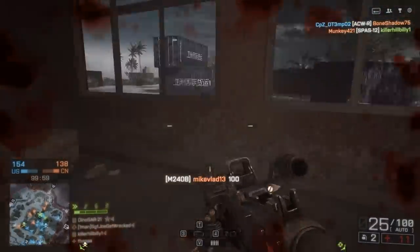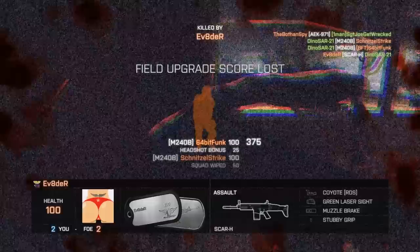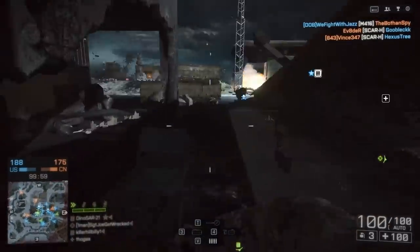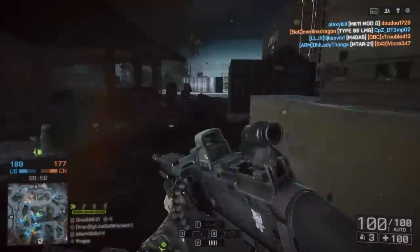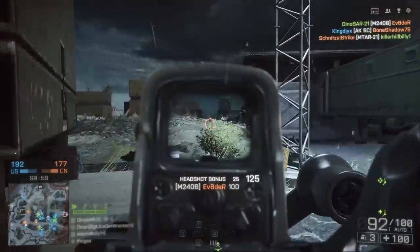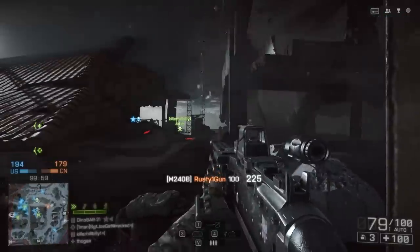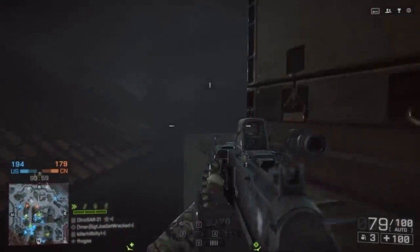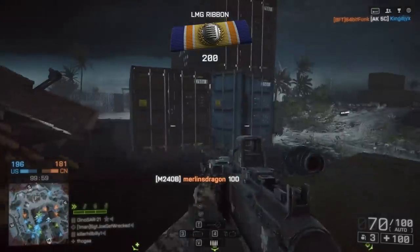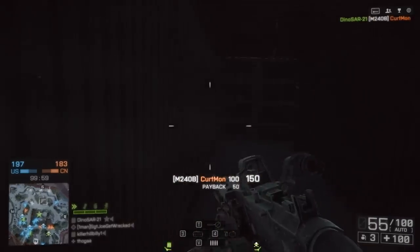Something you absolutely need to be careful of is when you start firing from the hip and then aim down sights — you will maintain your hip fire accuracy. It's technically a bug in Battlefield 4 right now. If you notice that your shots are still all over the place after aiming down sights, that's because you're still getting your hip fire accuracy. This can be remedied by stopping fire and then firing again while still maintaining your aiming down sights, which will basically reset your normal accuracy.